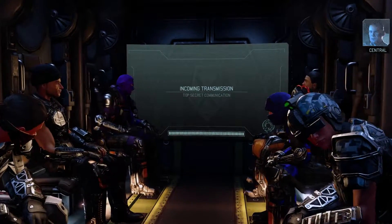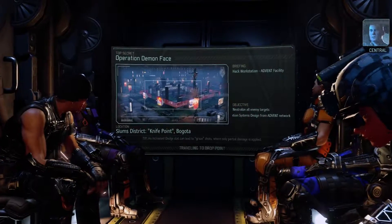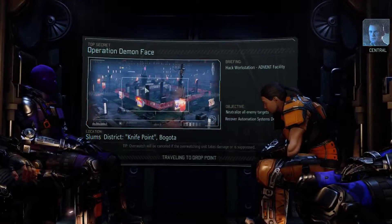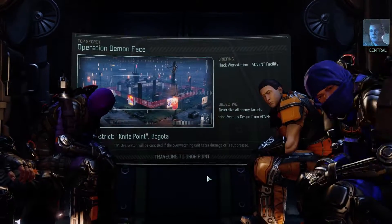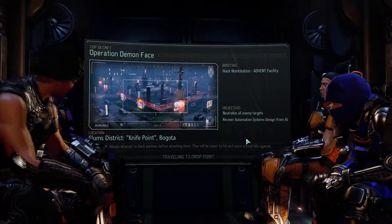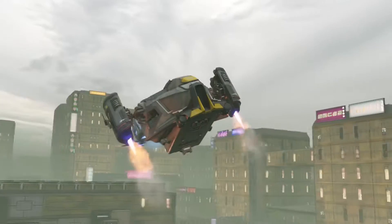Solinov looks kind of silly with the ski mask in lavender color. Solinov is actually Sunny - they haven't been given a proper name yet. Mission objective: neutralize all targets and hack the workstation. We have two people who can do the ranged hack so we should be okay. Our hacking guy is shaken so we need to try and keep him out of fights and just use him for the hacking itself.